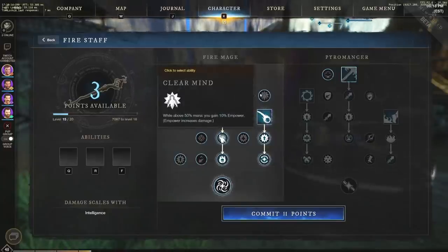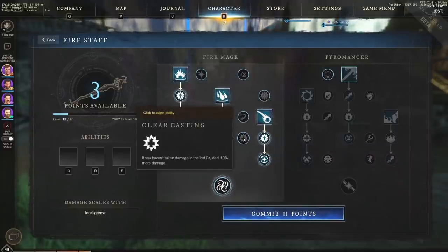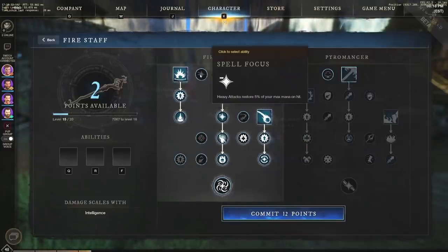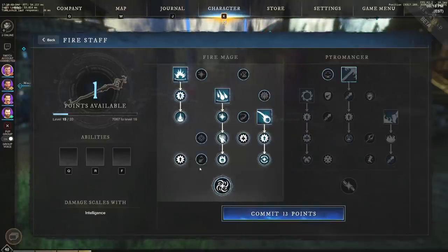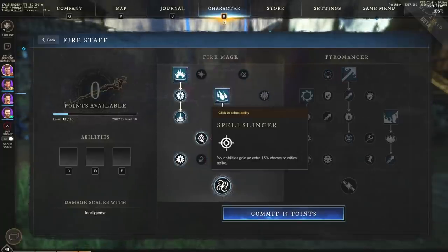While above 50% mana you gain 10% power — I'm probably not using that this time. If you haven't taken damage in the last three seconds, deal 10% more damage — that should be easy for me as a fire staff user. Heavy attacks restore 5% mana — not worried about that, I'll have mana potions. Heavy attacks reduce fire staff cooldowns by 10% on hit — not bad. Critical strike damage increased by 20% and heavy attacks no longer consume mana — also solid. Abilities get an extra 15% chance to crit — obviously needed.